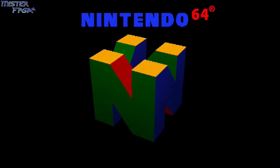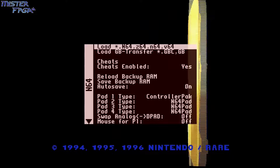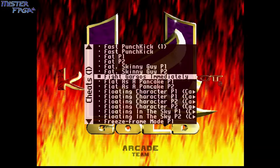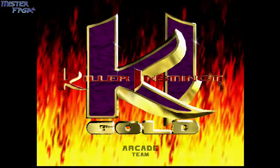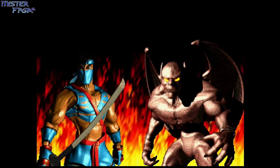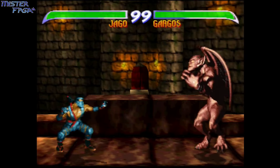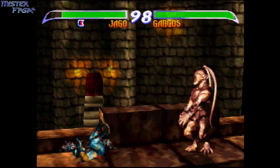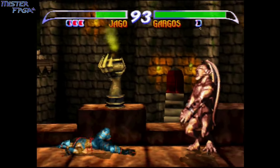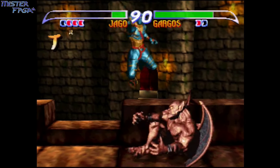Let's look at Killer Instinct. If you want to get this up and running yourself, stick around for a quick tutorial at the end. We're going to try a couple of cheats - the first one is fight Gargos immediately. I haven't played the N64 version too much but I think it's great. Gargos is the final boss and you can fight him straight away. He kind of reminds me of Firebrand from Gargoyle's Quest and the Ghosts 'n Goblins games.